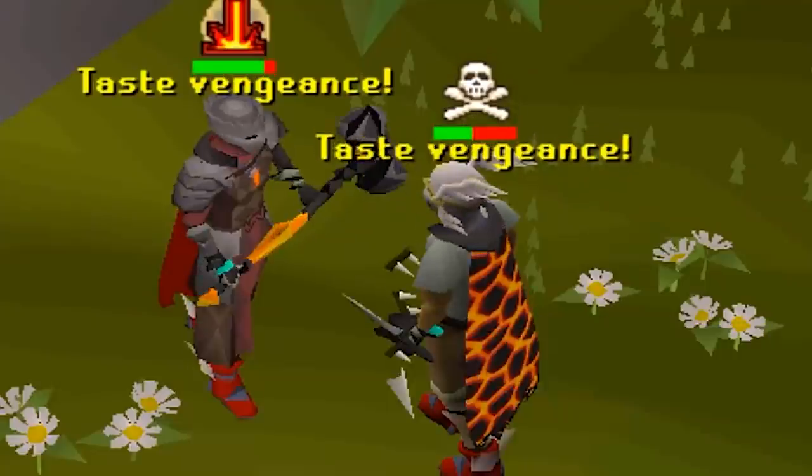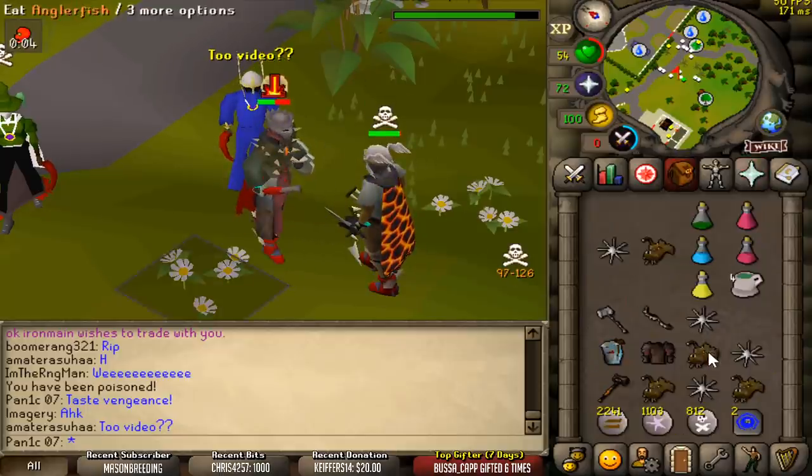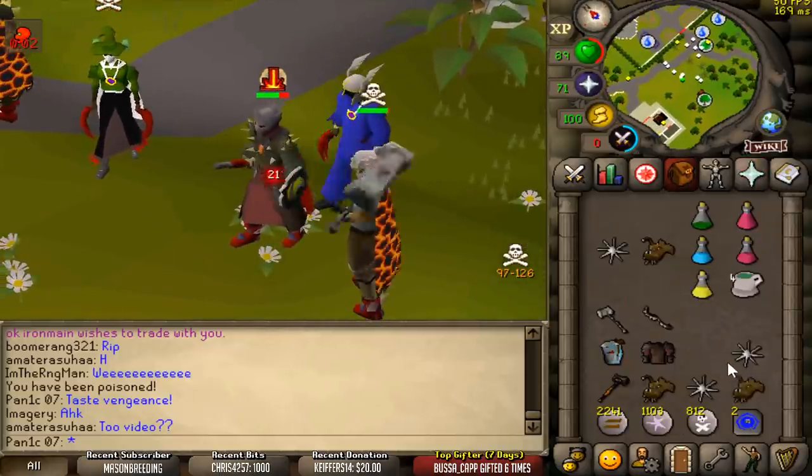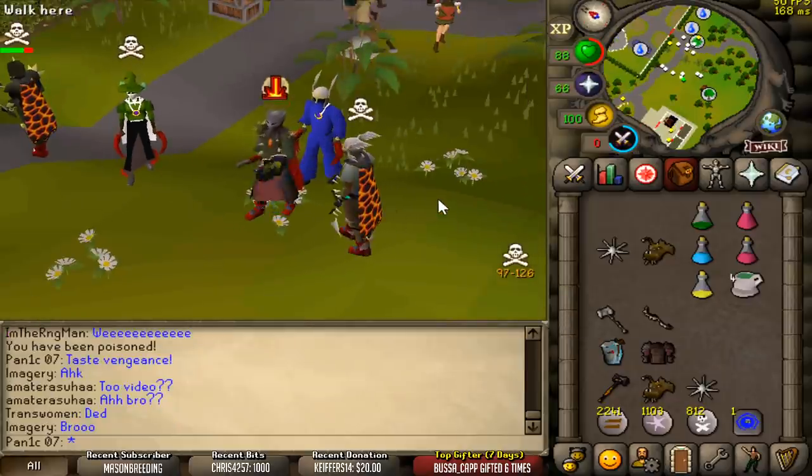I chanced you on your own ping — get good, noob. HK, he says. Nice spec — I should cry. That was disappointing, on your own ping as well.